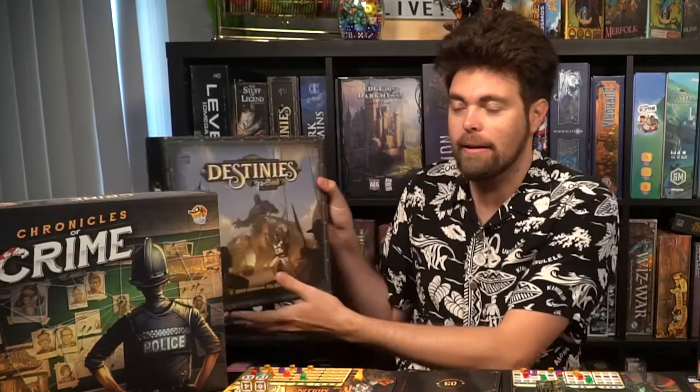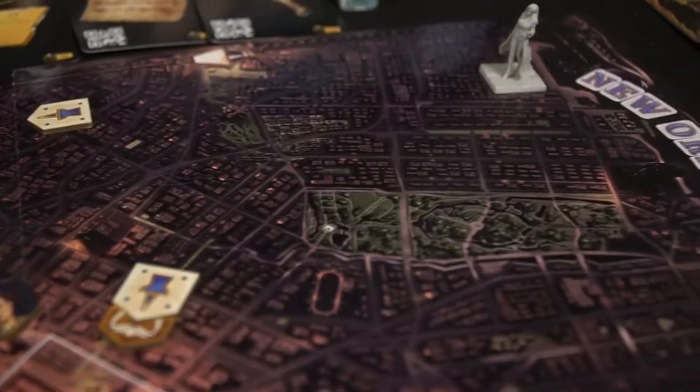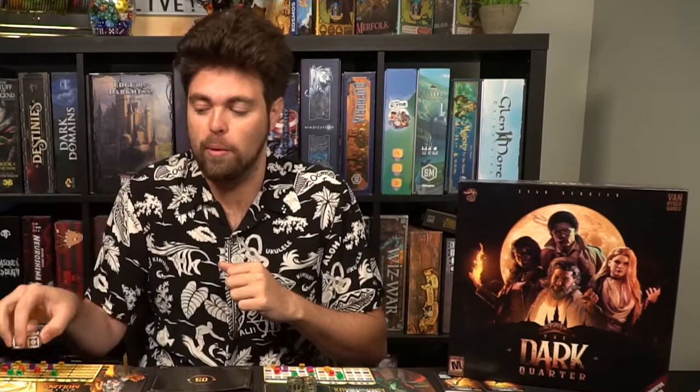This game is similar to games like Chronicles of Crime and Destinies, in which you are going to be moving from location to location, finding points of interest, choosing specific paths of conversation with different folk that you meet along the way, and interacting with your dice. You'll be rolling dice and trying to gain successes to open up more of the story until finally you come to the conclusion — the big boss or the big finale event.